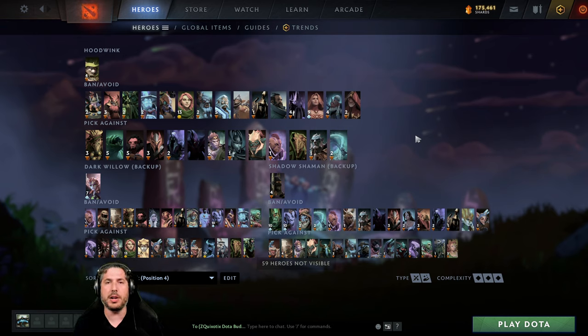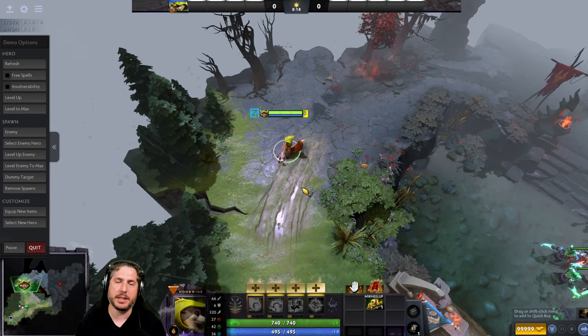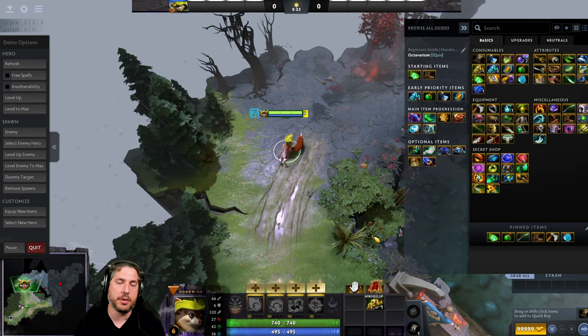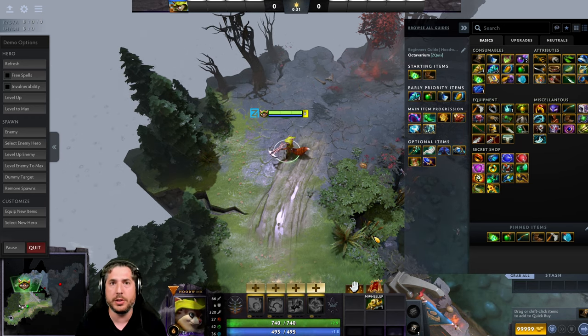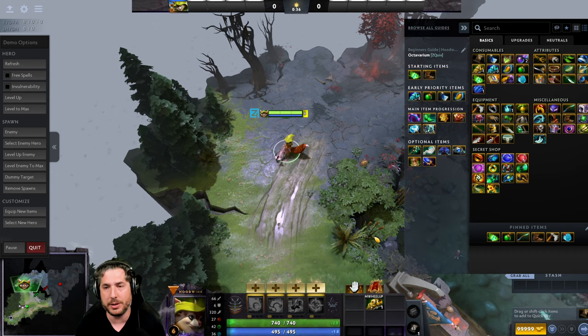That covers roughly what to look out for with Hoodwink. Now let's get into the game and talk about item builds and skill builds. We're in the demo lobby here. If you're looking for this guide, you can find it as "Beginner's Guide Hoodwink by Octavarium" in the Dota 2 client. If you can't find it there, I've also included links directly to the Steam Workshop below in both the description and the comment section.